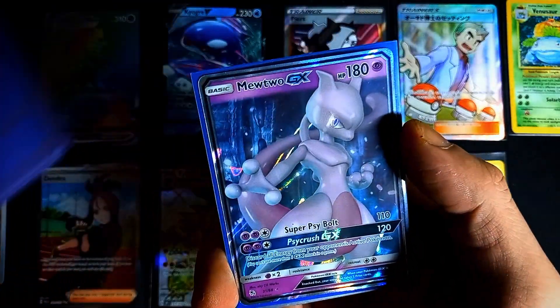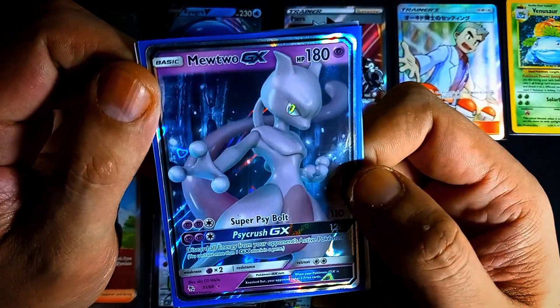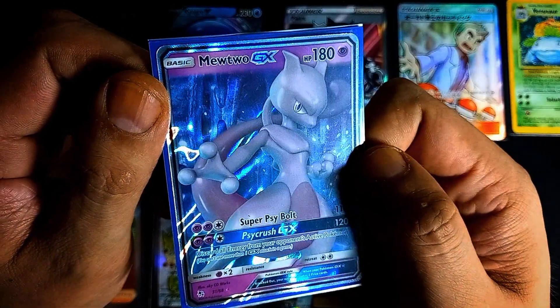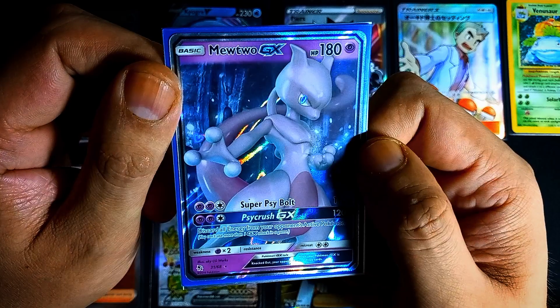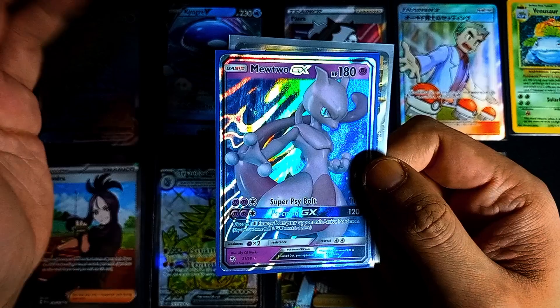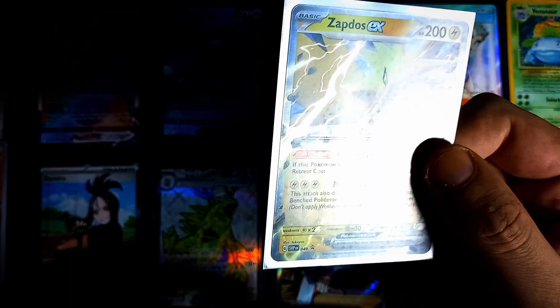We have a Mewtwo GX — I may have talked about this one before. I tried to sell one of them, then added it to my inventory because I think it's a really cool card, and then in advance I purchased a new one for myself. I now have four with the intention to sell one.